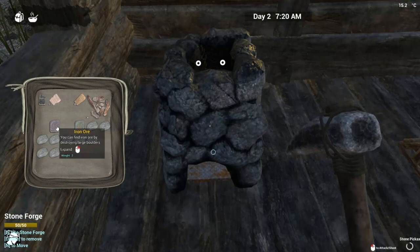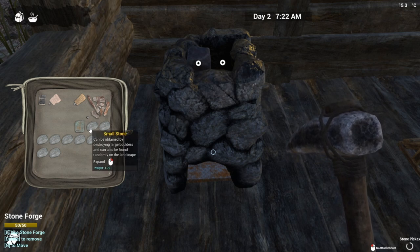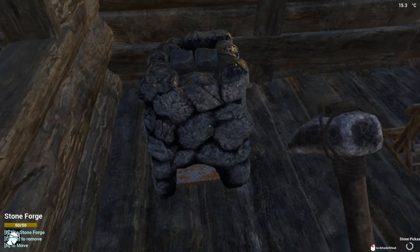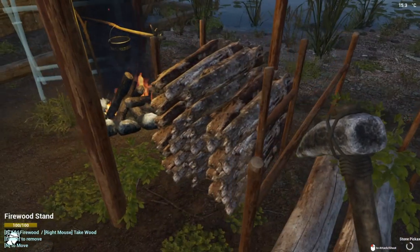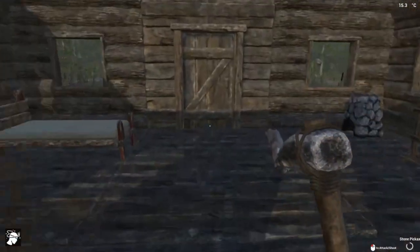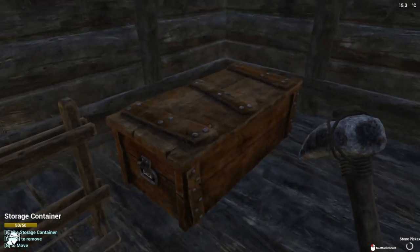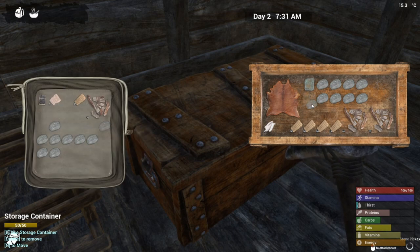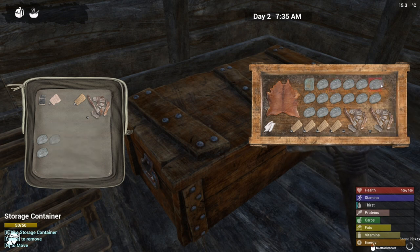So iron drops by destroying large boulders. Okay, and what goes here — copper? We can do two at once. We'll grab some firewood, see if we can put that in there. I don't know if we have to find coal. Oh it still works — okay so firewood in here, okay. If we can at least get that stone holder made that would be pretty good, because then we don't have to store these in the chests.